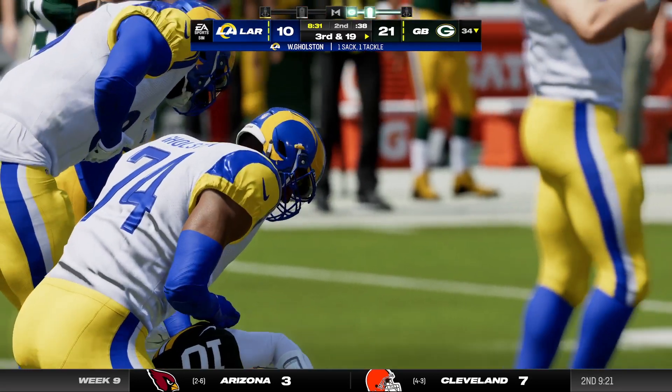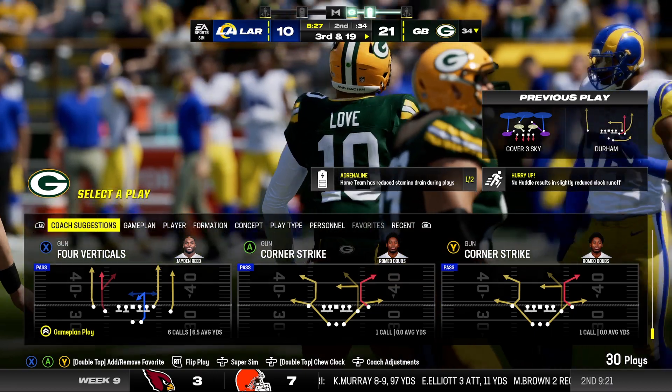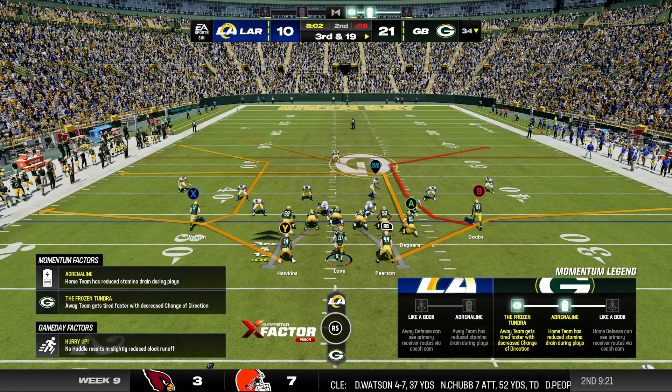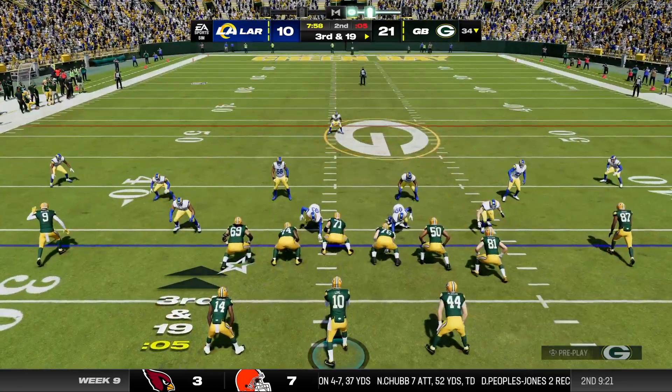They bring it down. William Golston — credit him with a sack as he buries him for a loss of 10. And this offense on third down today, a perfect 4-for-4 thus far. This will be third and 19.